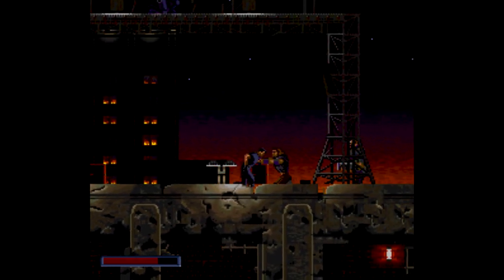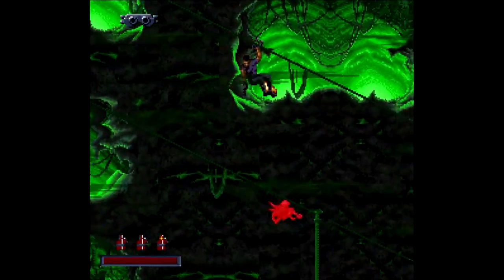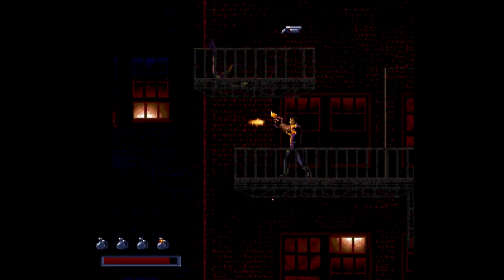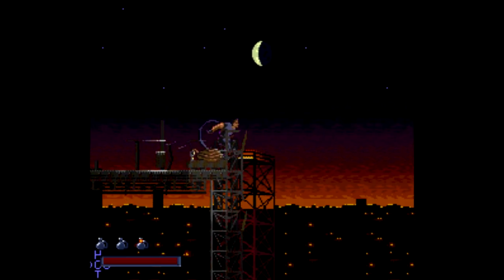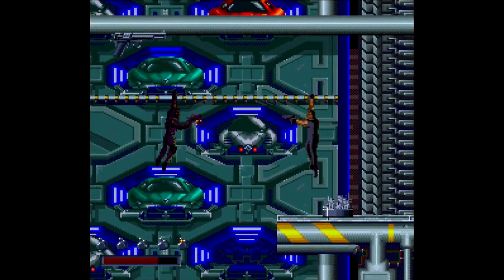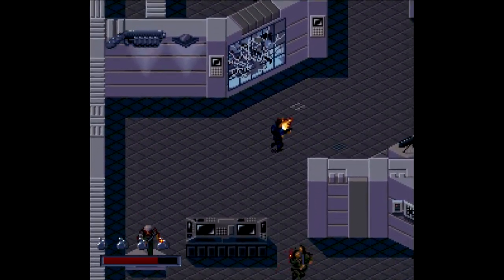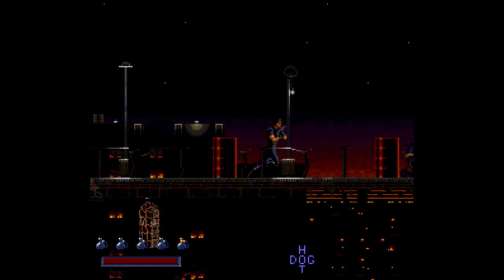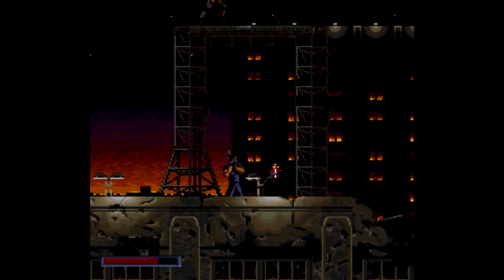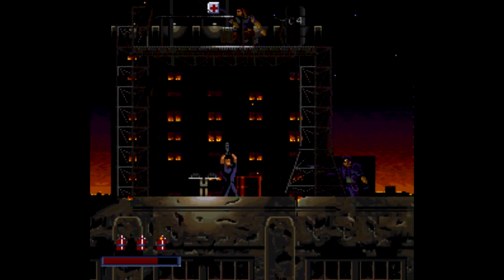The main thing Demolition Man has going for it is that it's a run-and-gun title that gives your character quite a bit of flexibility. Sure there's your typical running, jumping, and shooting everything that moves, but you can also ride a zip line while firing — which seriously seems like it came right out of a Contra game. There's also some platforming, and you can roll, bungee jump, and scale walls and ceilings too. The controls are reasonably intuitive: B jumps, Y shoots, A throws a grenade, and the X button lets you stand still and shoot while using the d-pad to aim instead of move — something a lot of games of this nature lacked at the time.